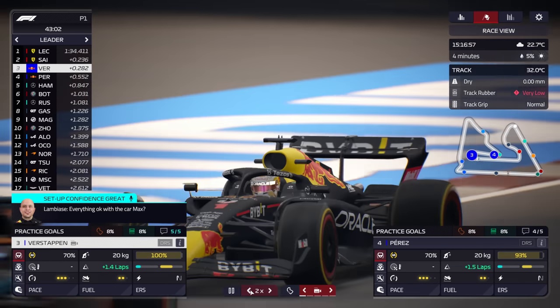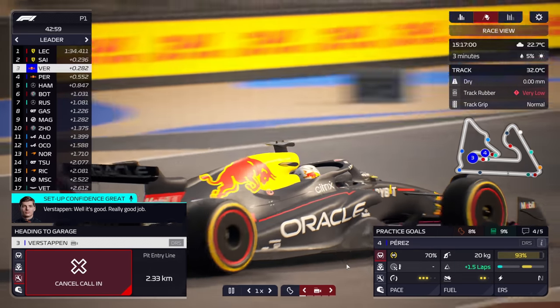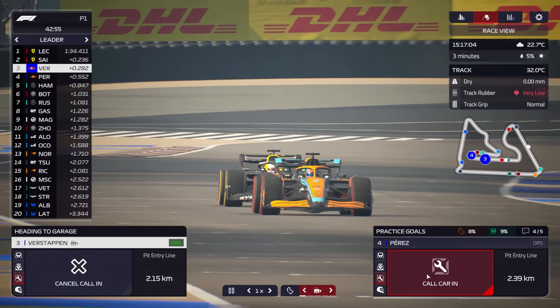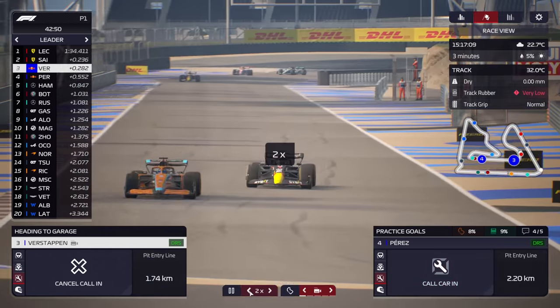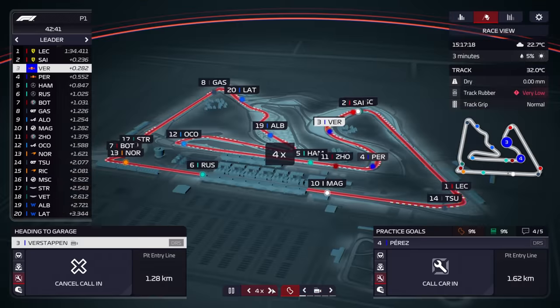We've zoomed forward and Max is about to give us that five out of five. Verstappen's already happy with the car, so I'm immediately going to call him in because we want to look at the numbers. There are circumstances where you do want to keep him out, and I'll let you know later on.